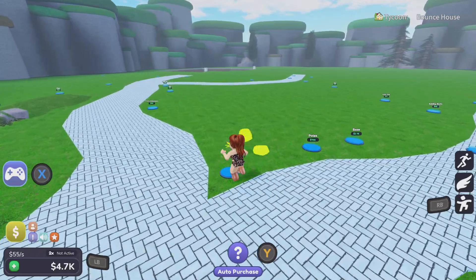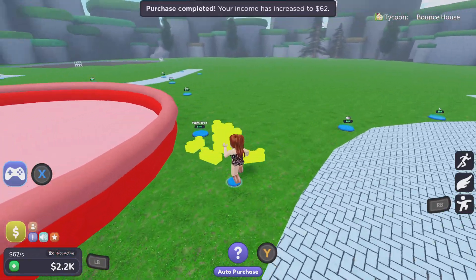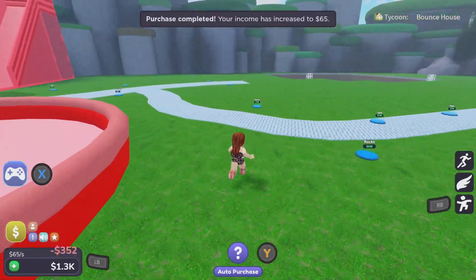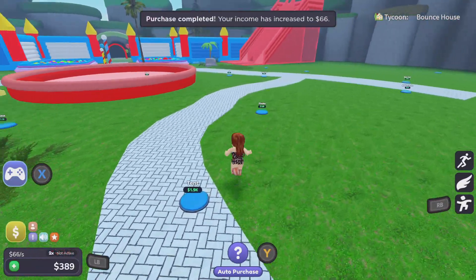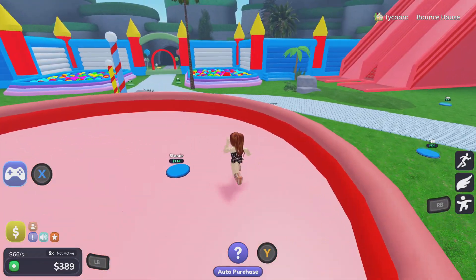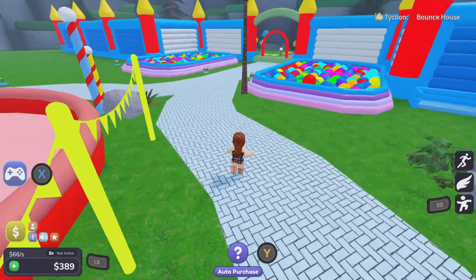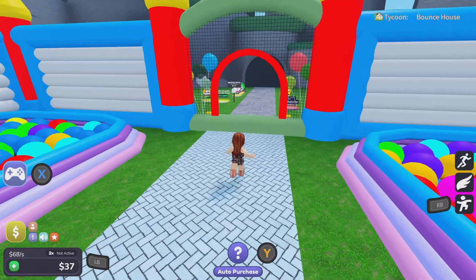Let's get some rocks, patio, base, building blocks, palm tree, some more rocks. Let's try and get the cheapest ones first. Oh, we can get those party streamers! Let's go get some more money.